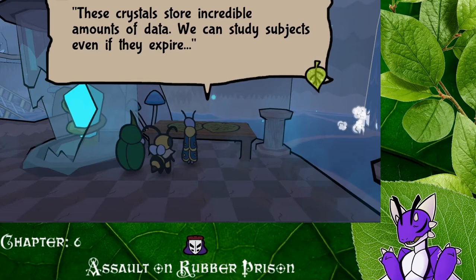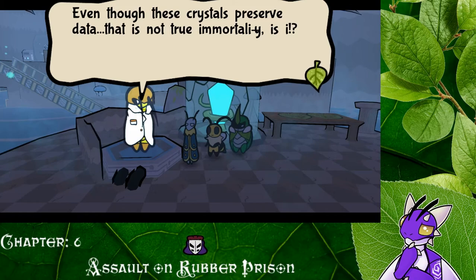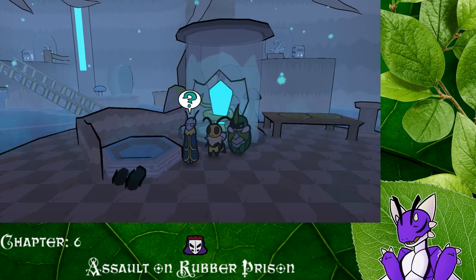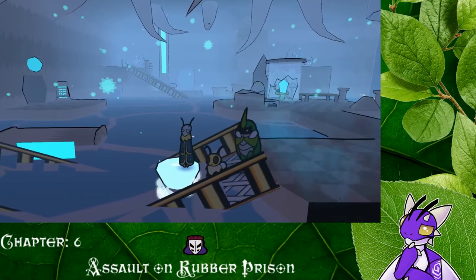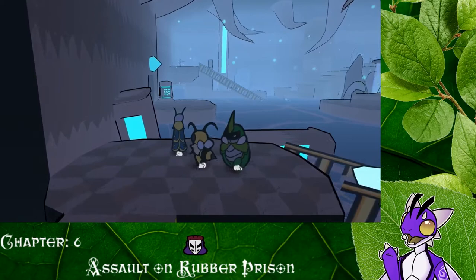These crystals store incredible amounts of data — we can study subjects even if they expire. What? What is that about? And: even though these crystals preserve data, that is not true immortality, is it? We can't latch onto the sapling anymore — we must find a way to become eternal on our own. Oh, that's weird. Everything's all glitchy in here. But with the sapling — that's good to know. Maybe the sapling isn't what we all thought it was? This is showing a lot for the story and what's going on.